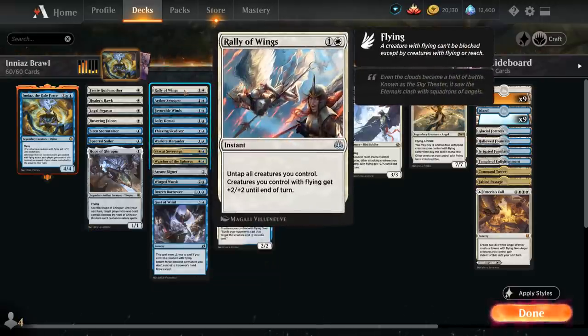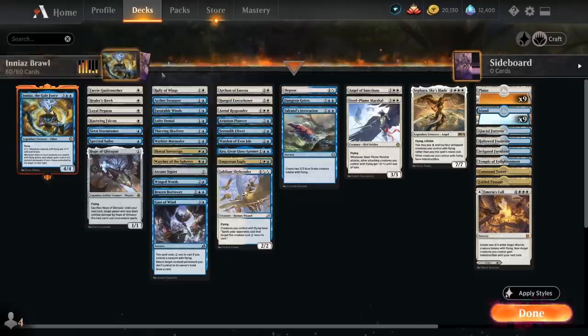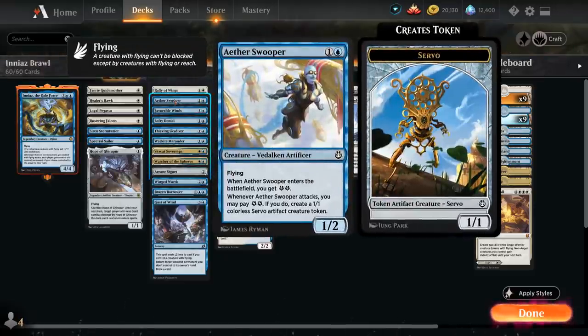At two mana we've got Rally of Wings as one of our few non-creature spells — it untaps all our creatures and then our flying creatures get +2/+2 until end of turn, so it can be a great finisher. Aether Swooper makes two energy when it enters the battlefield, and we can spend two energy when the Swooper attacks to make a 1/1 Servo token, which we can then exchange with Ineas' ability — so we've got something to give away that we don't really care about.